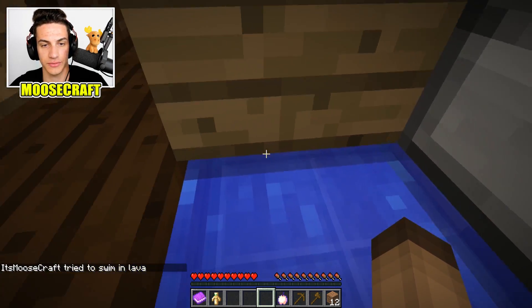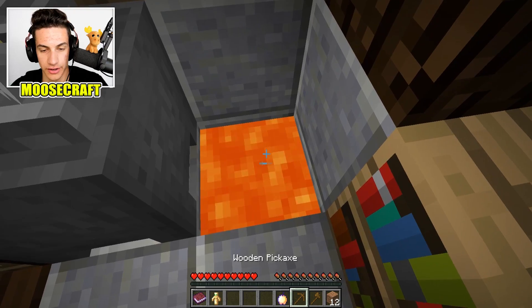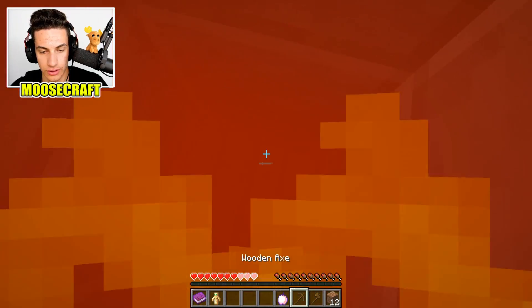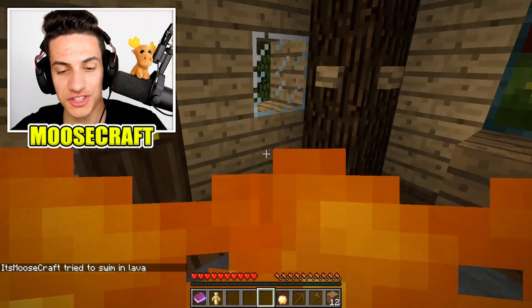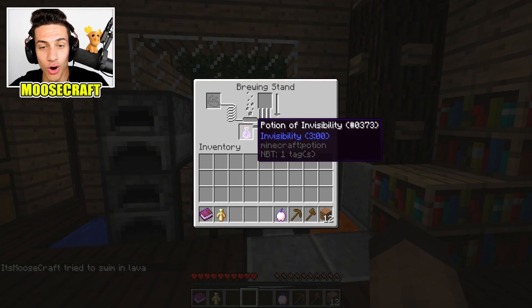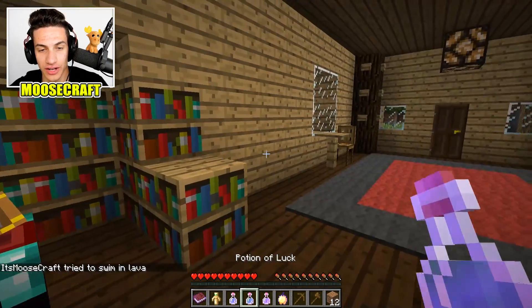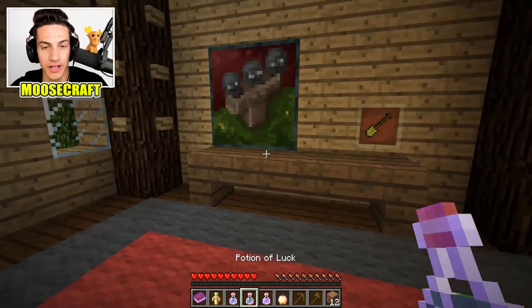Get back in the lava. You see this? I didn't see anything down there. Jump in the lava again — it opens this over here. I'm going in. Are you supposed to eat the golden apple and then go down? I don't think so. Found the diamond! Potion of luck. You got the diamond? Yeah, I got the diamond. It's pretty dope.